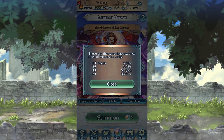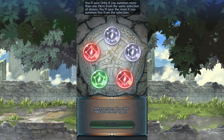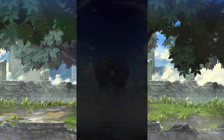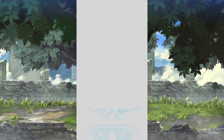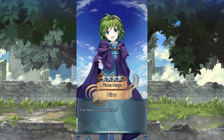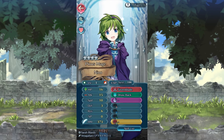Since we have a 3.25% rate on this banner, we're going to spend all of our remaining orbs to try and get Grima. Since I don't have a good IV Grima, I'll try for the green orb and get a Grima. Oh — it's a Nino. Alright, I'll still take her. Let's check her IVs — not the IVs I'm looking for.